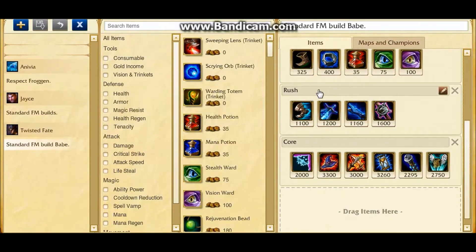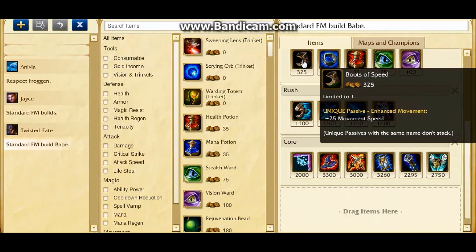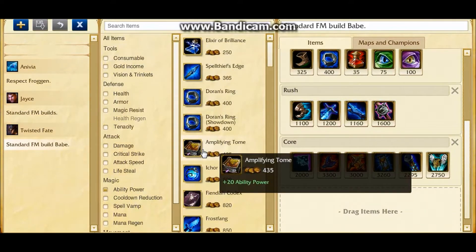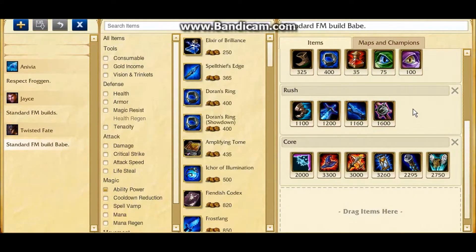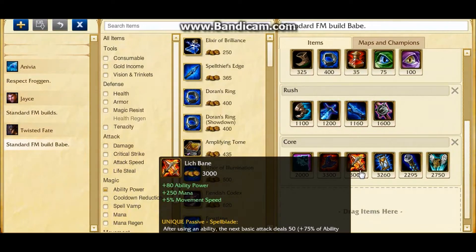At around 730 gold you can't really upgrade anything, so if you started with Doran's Ring you just buy boots and a book. I usually love to rush Rabadon's just for the pushing power, but sometimes I rush Lich Bane as well when I'm really fed early on so that I can deal as much damage as possible.